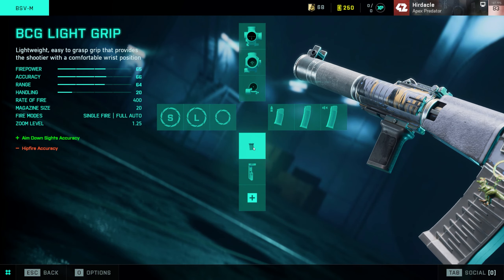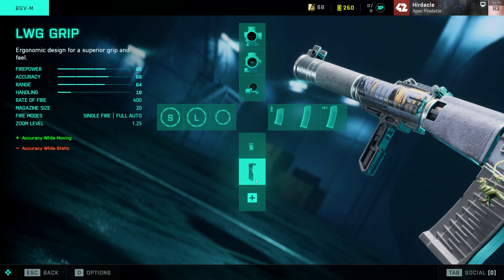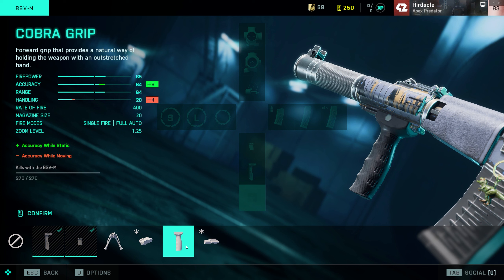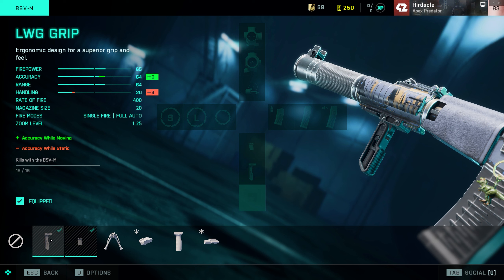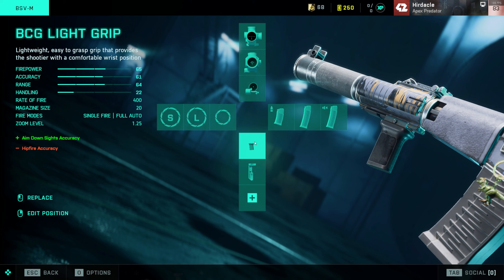I use the BCG light grip, which I think is just the best standard grip for all guns in the game to be honest. There's accuracy while static — if you're camping maybe that's good — and accuracy while moving where you lose accuracy while static. But I find the BCG is probably the best overall, and that's why I've been using it. I've been testing this for quite a while. If you like the video please give it a like, comment and subscribe.